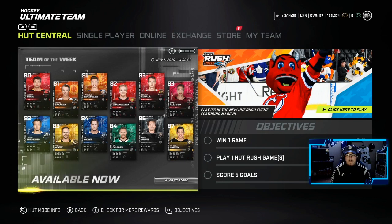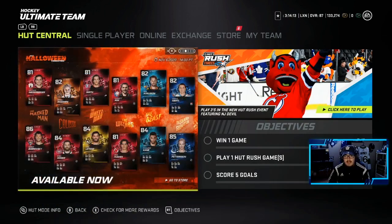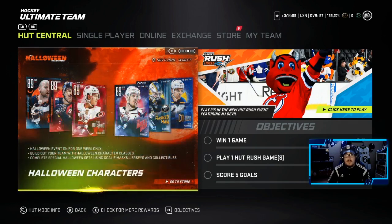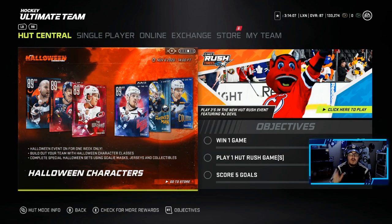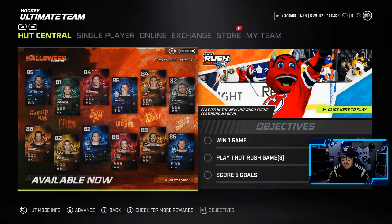Before I show you guys the packs I got from Weekend League, Hutt Champs, and Hutt Rivals, we have a new Team of the Week out — 87 Evgeny Malkin, 86 Mark Stone, those are the only big two. We got an 86 Dowdy out, obviously the same old Halloween cards. We're trying to pull a master card — I want that John Carlson 89 or 90, I'll take either. And Mitch Marner would be great too.